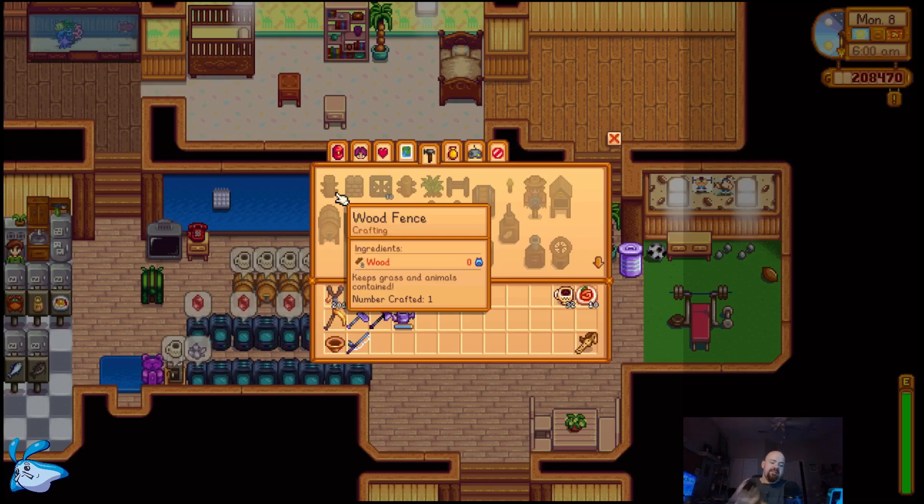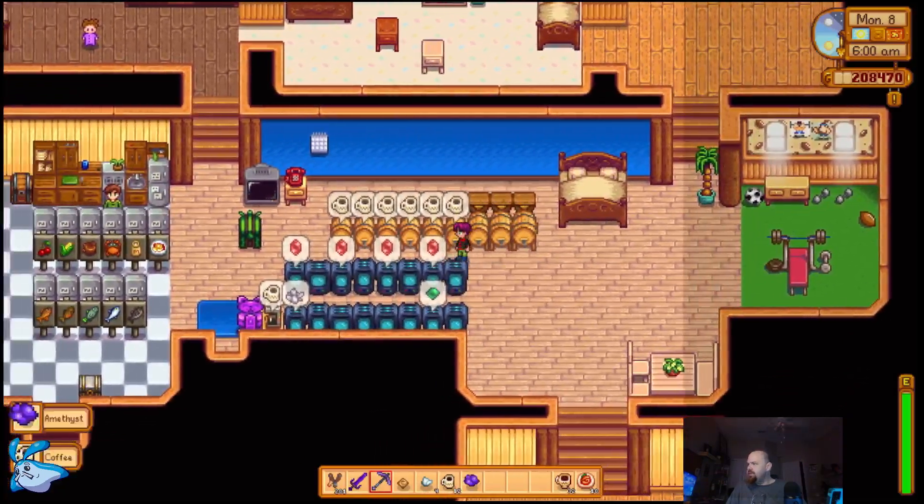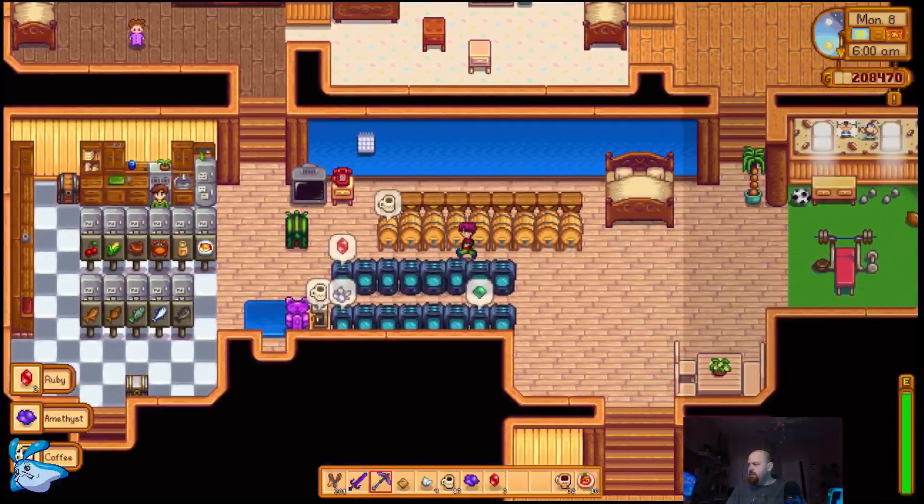So we're going to roll our dice and see what our activity for today is. Today we rolled a 1, which means farming. It is a farming day. We did a lot of farming stuff yesterday since we had the free day.